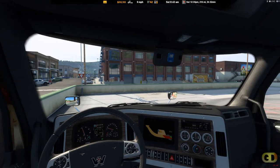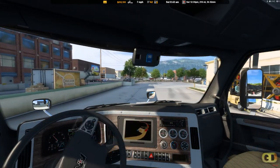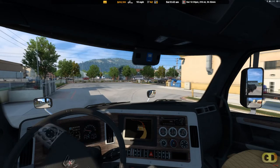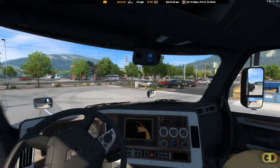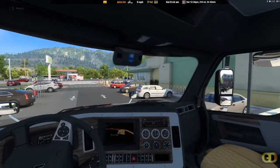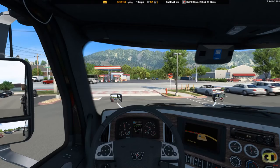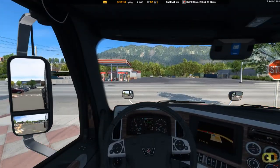We're departing from Durango. Couldn't turn the lights off — it's daytime, we don't need those on. We got 260 miles, it's going to take about 4 hours to get there. 38,000 pounds, and we got over half a tank of fuel, so we should be good on that fuel situation.